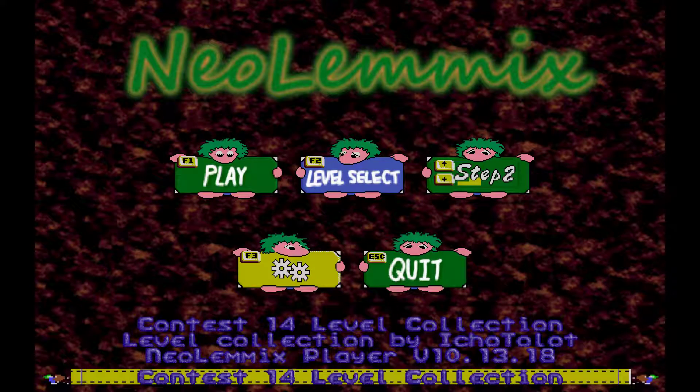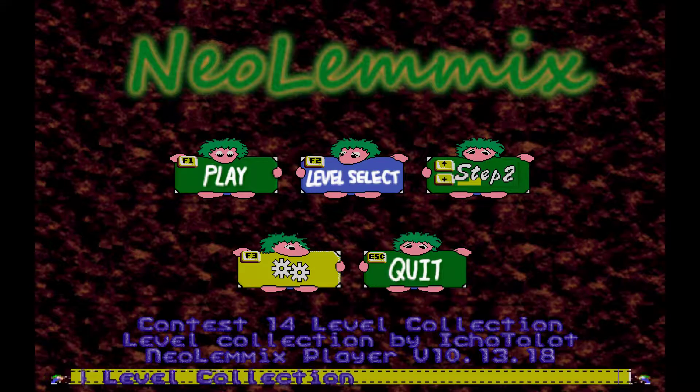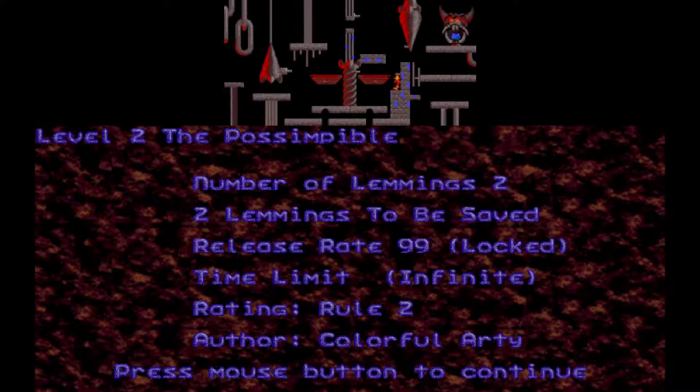Welcome back to the Lemmings Foams level design contest number 14 levels. We are on to Rule 2: only 2 hatches allowed and no steel. We are on to the Possimpebler by Colorful Arty. Two lemmings — we need to save both and we've got no time limit.